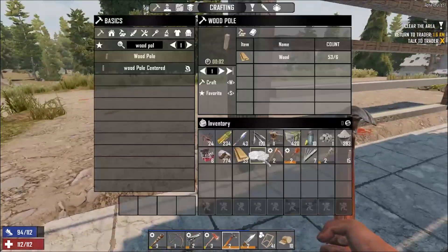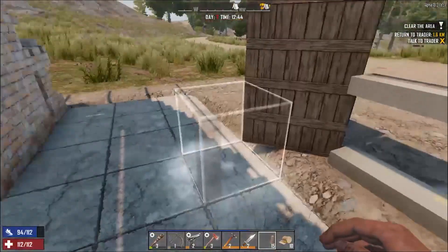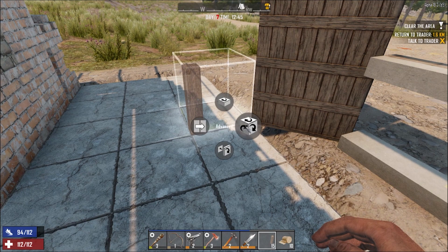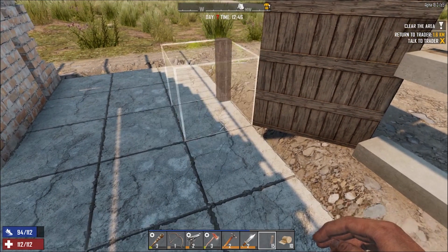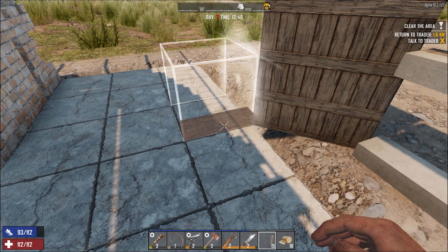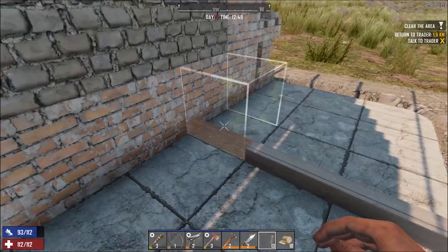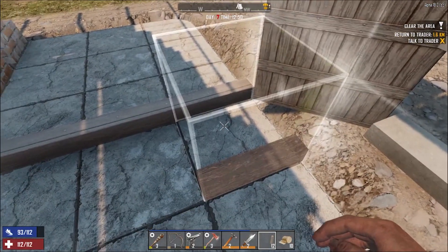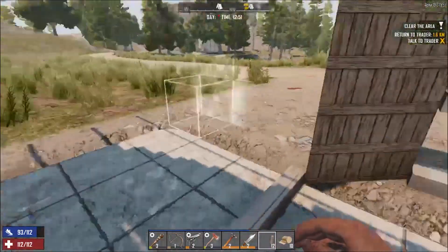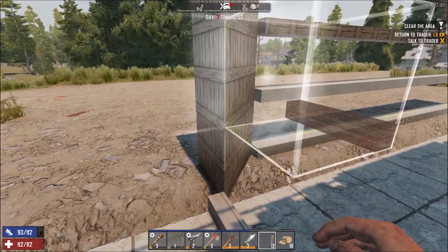I'm going to grab some more clay soil in a minute. This is how we're going to set the poles up - we need to press R for advanced rotation. We're just going to put these along the bottom here. You can see that's taking up this square, so we put those ones in, then the secondary lot goes in this square here.